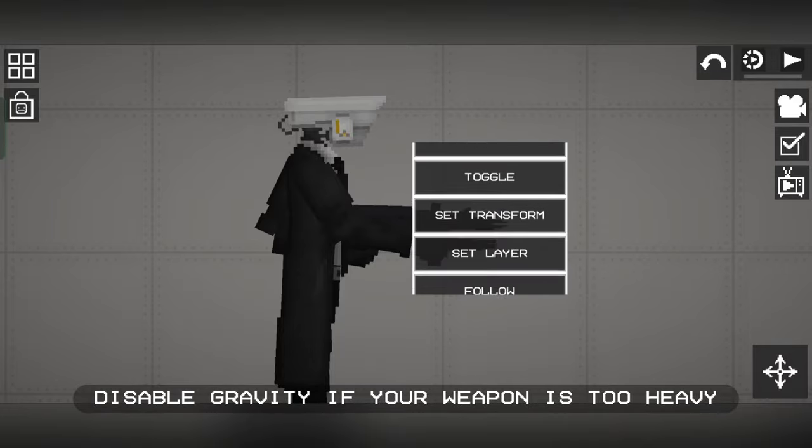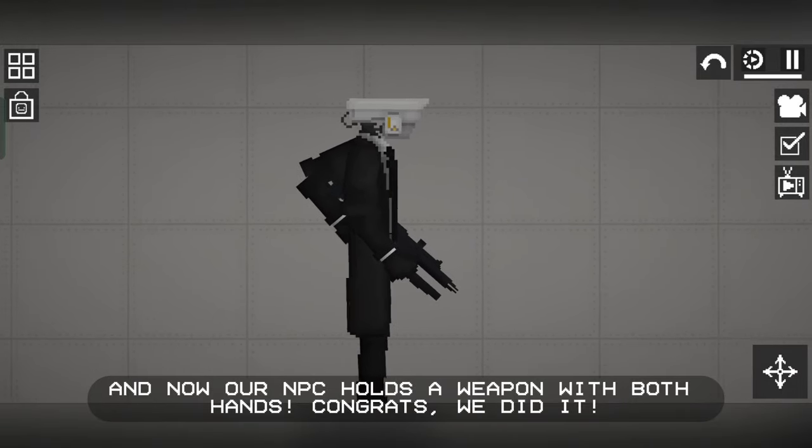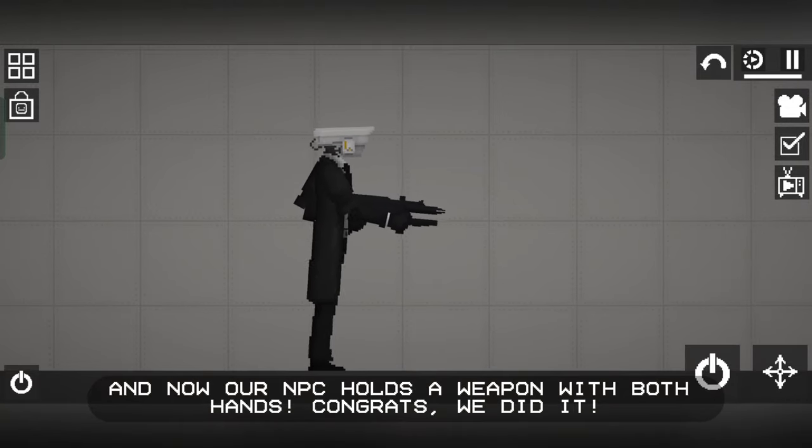Disable gravity if your weapon is too heavy. And now our NPC holds a weapon with both hands — congrats, we did it!